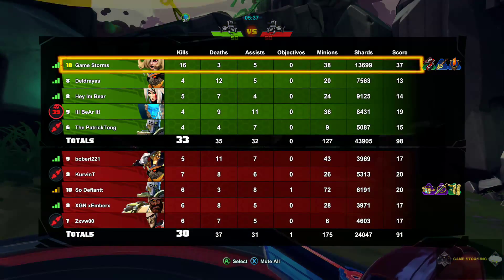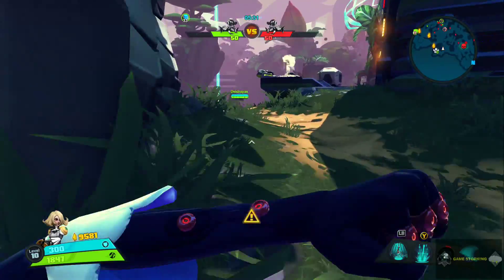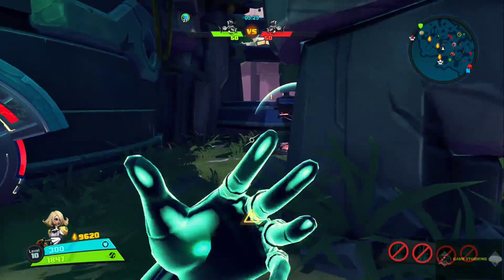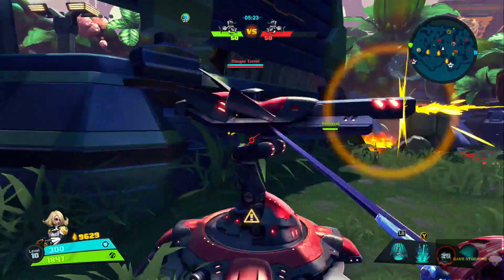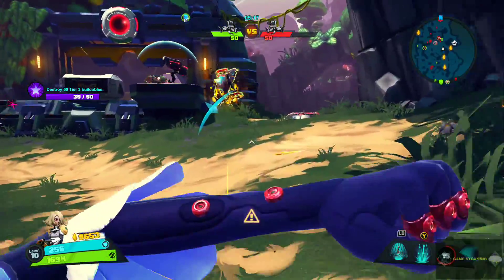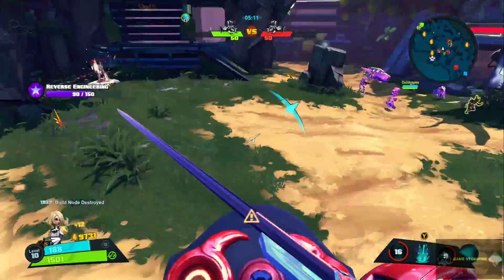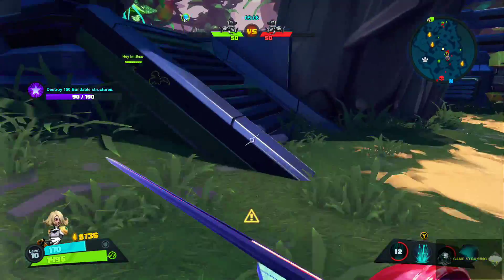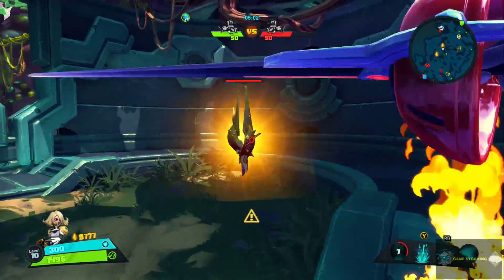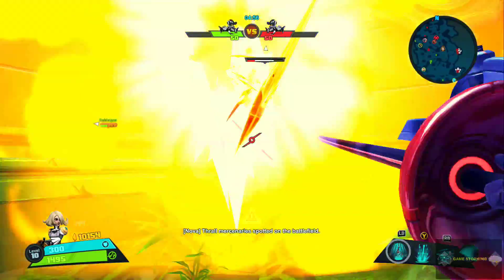My teammates are not level 10 yet — only one person on the enemy team is level 10. I've been level 10 for so long. We destroyed that fast. We're definitely getting this turret over here. It didn't even count as a teleport because I didn't go anywhere — how crazy is that. We're just gonna destroy the turret right away. Montana — there are too many M names in this game. Marquis, Montana — too many M's, but I knew it started with an M.